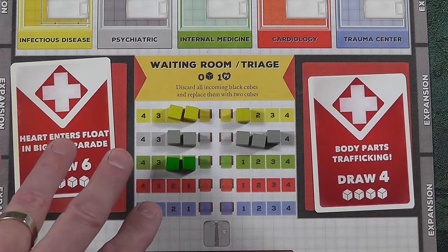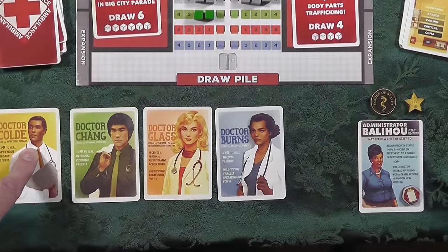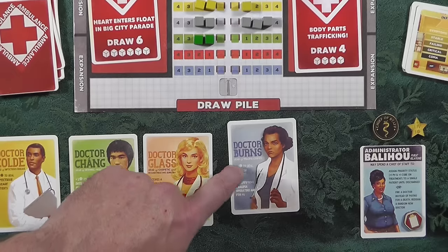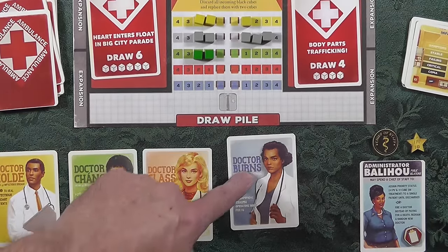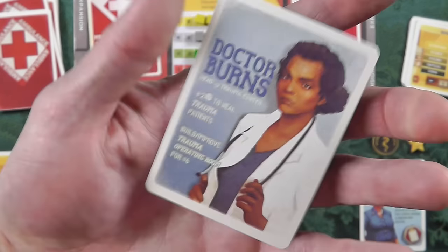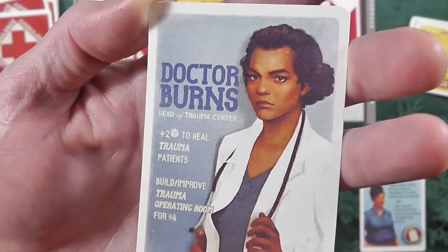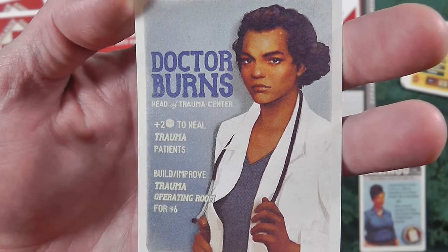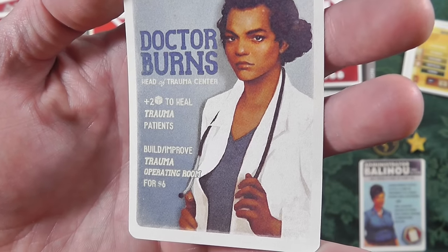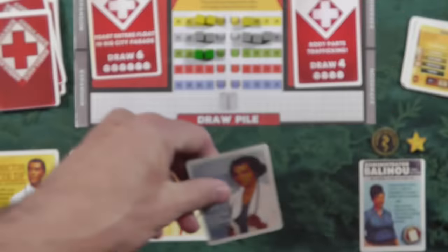So this is what I'm sitting with, then I begin the phases of what my doctors and administrator can do. My doctors all have cheeky little names — like Dr. Burns, and her blue background matches trauma. She's really good at dealing with trauma and has special abilities. Hers is a plus two — she'll draw two more cubes out of the cup when she tries to heal a trauma patient. She can also build and improve a trauma operating room.